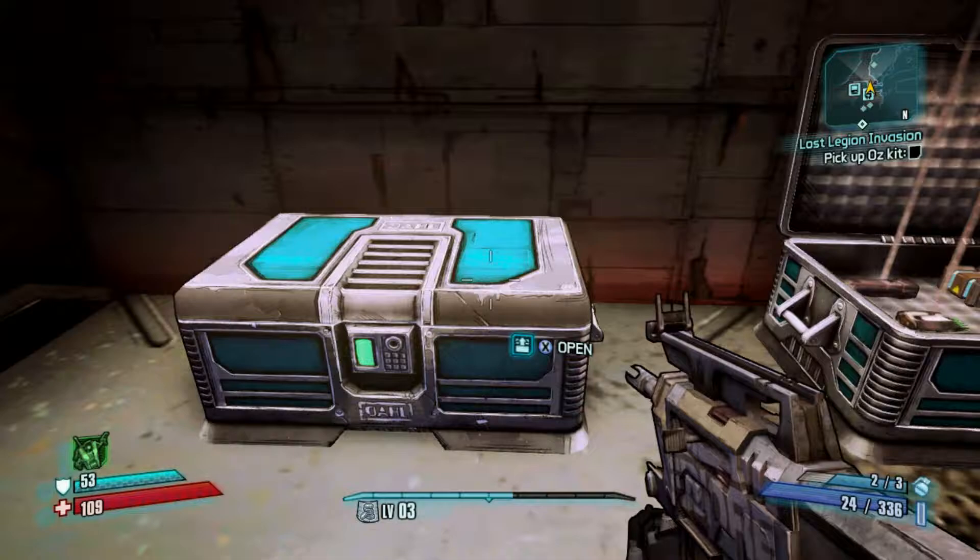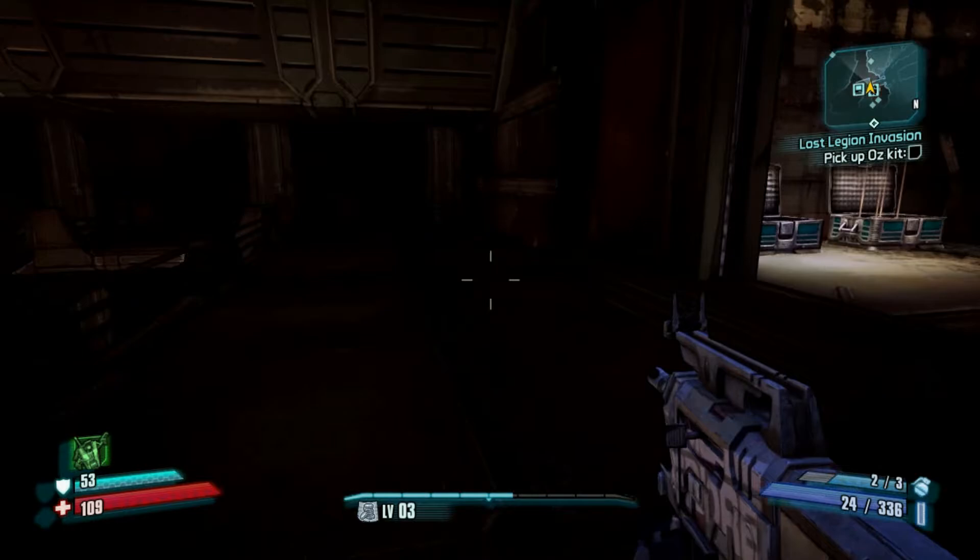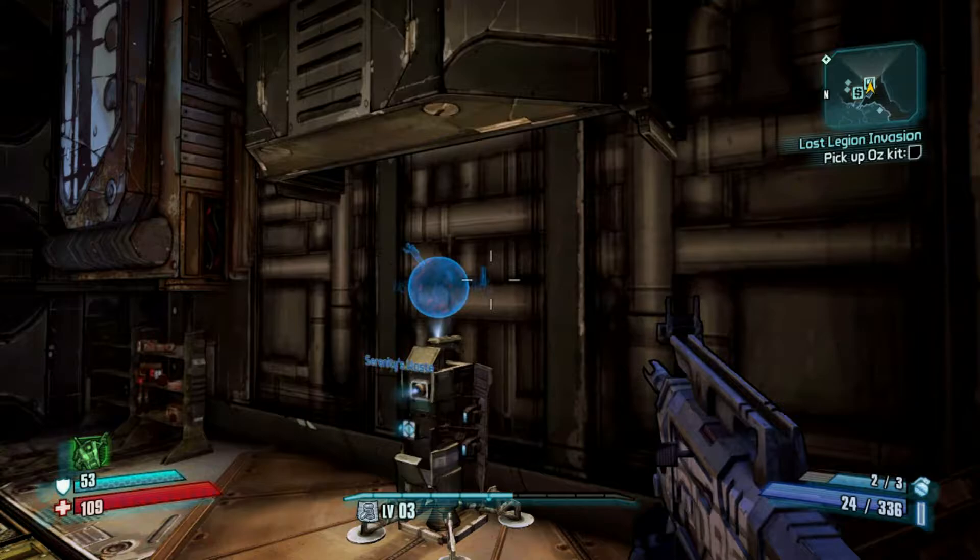So this is Janie's base. Obviously fast travel, waystation, crappy bits of loot, yada yada yada. And down here we've got some more vending machines.